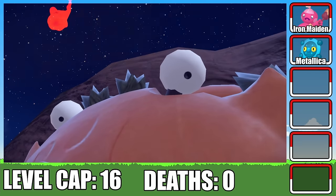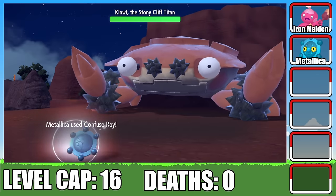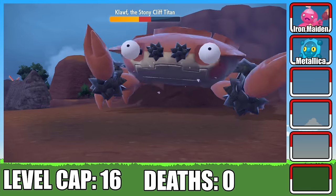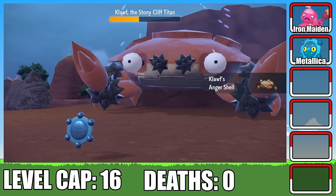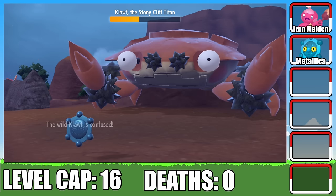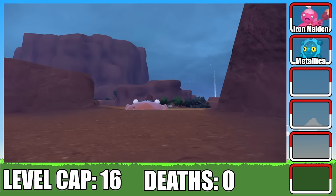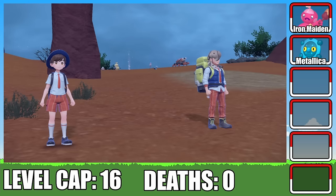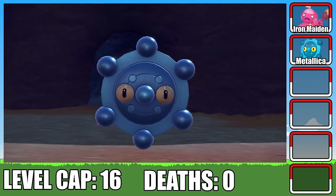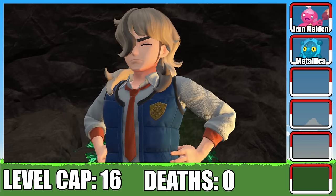Next up is the first Titan battle against Claw. The type matchup is in our favor. I set up Reflect and confuse the Cliff Titan using Confuse Ray, hoping to get a little lucky. After a few Gyro Balls, Claw's ability Anger Shell activates, increasing his attack but decreasing his defense. This surprisingly works in our favor — through some stroke of luck, the Titan hits itself in confusion, dealing loads of damage to itself. It only takes one more Gyro Ball to finish off the first stage. In the next stage with Arvin's help, defeating Claw is barely a challenge. After destroying Claw, our trusty Metallica surpassed the level cap, meaning I have to temporarily bench it.